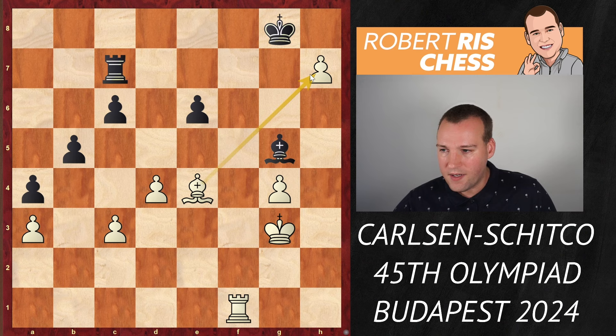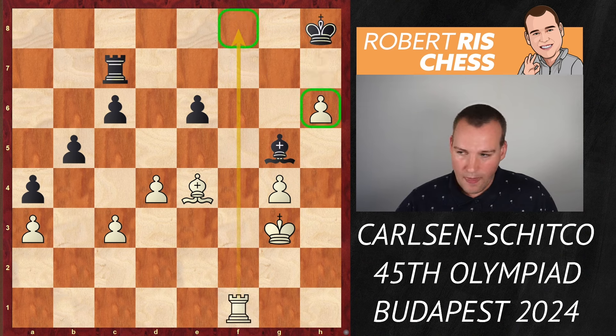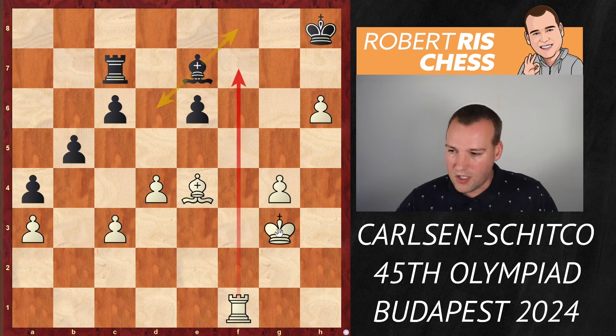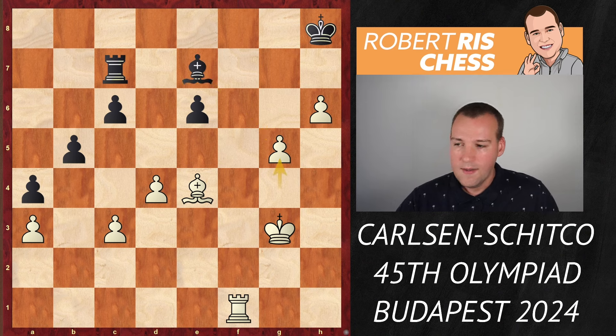If you take on g5, the rook enters on Rh7+ and after Kg8, Rxc7 — it's game over. Thanks to the move h6 that pawn cannot be taken, and white is threatening checkmate in one. If you block with your king, the pawn comes to h7 with check. If Kg7 it's Rf8, the rook supports the advance of the h-pawn to become a queen — if you take the rook it's h8=Q, game over. Black played Be7, controlling the f8 square. But white plays g5, and once again the pawn is poisoned: if you take it, Rf8 with that mating pattern, and otherwise the pawn just comes to g6.